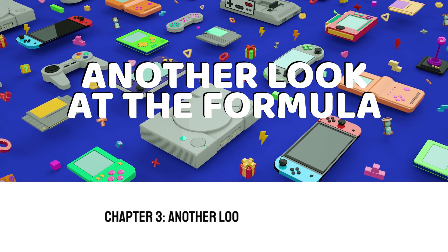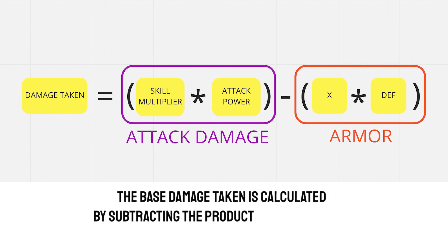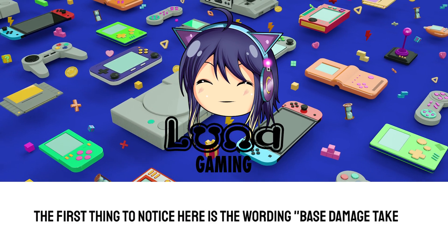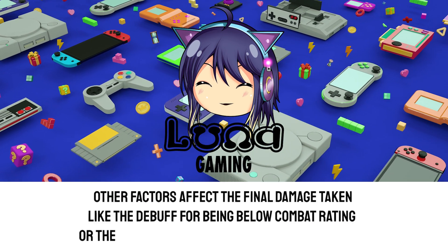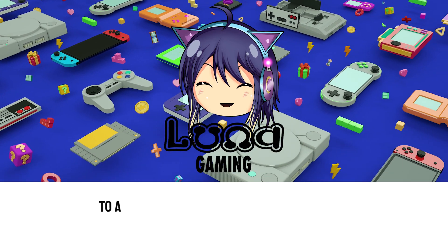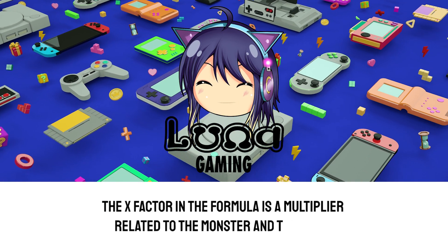Chapter 3: Another look at the formula. The base damage taken is calculated by subtracting the product of x and defense from the product of the skill damage multiplier and attack power. The first thing to notice is the wording 'base damage taken' — other factors affect the final damage taken, like the debuff for being below combat rating or the additional damage for elemental weakness, but these are calculated before or after the base damage taken and will be discussed in future videos. The x factor in the formula is a multiplier related to the monster in the stage.